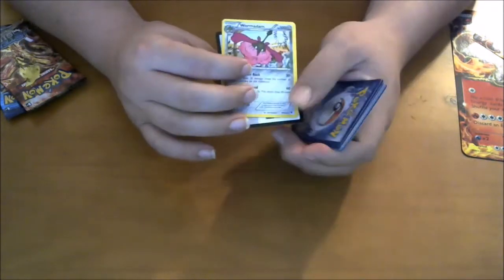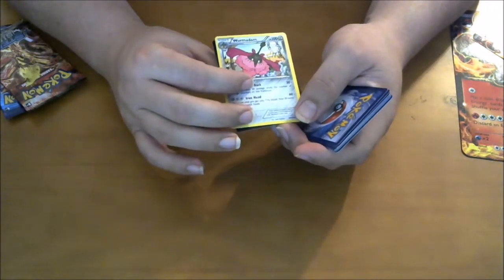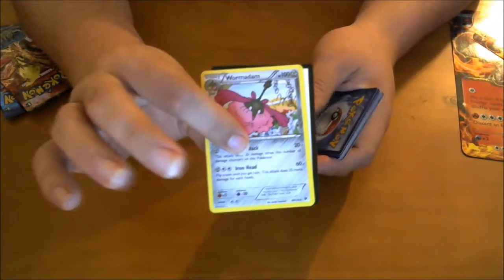There's the rare — Wormadam. 100 hit points, you got Strike Back and Iron Head. It's not super fantastic for a rare, but okay.